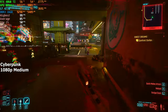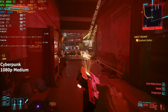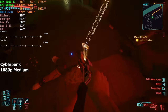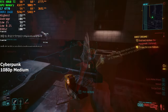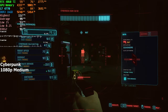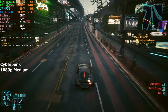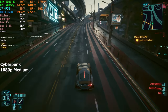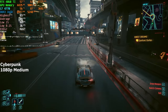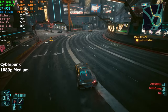Cyberpunk 2077 is our last game for today's benchmarks. I chose medium settings mainly because of how demanding Cyberpunk is on the CPU, especially with the amount of cars and crowd it has to load. Inside buildings and closed areas, the CPU had no problem achieving around 80 fps — sometimes even hitting the low 100s. Outside, it stayed between 50 to 80 fps, averaging around 70 fps overall. The game was quite playable and the few stutters I saw were not too distracting.